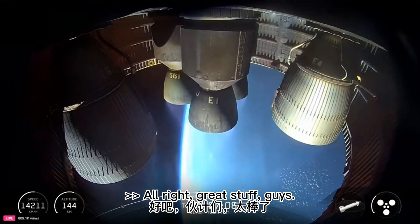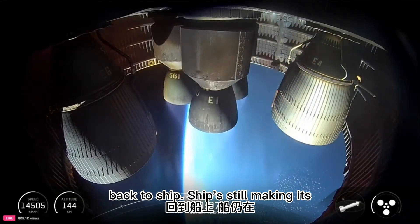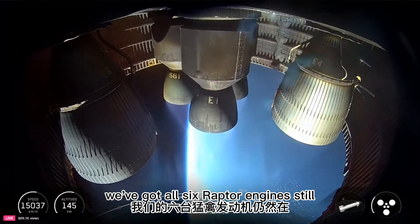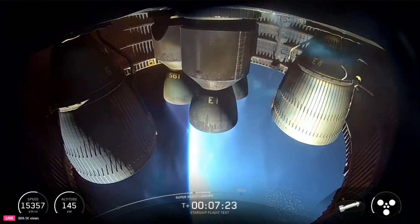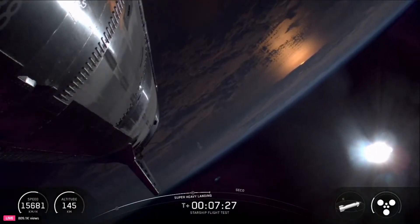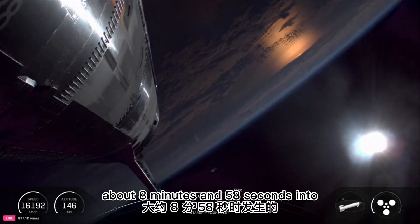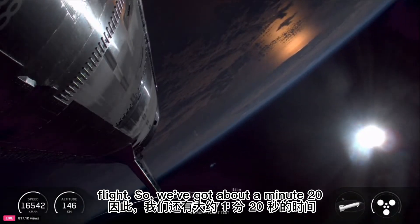Great stuff. Back to ship — ship's still making its way. We've got a little under two minutes left in this ascent burn, with all six Raptor engines still firing. The next major milestone we're looking for is CECO, our second stage engine cutoff, coming right at about 8 minutes and 58 seconds into flight, so we've got about a minute 20 still to go.